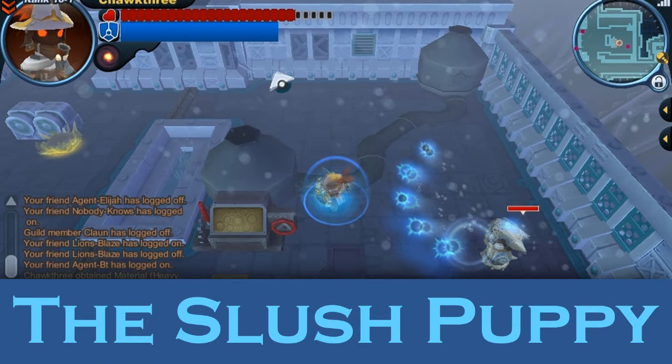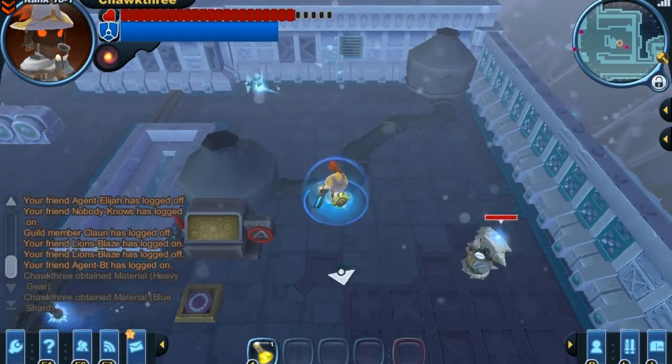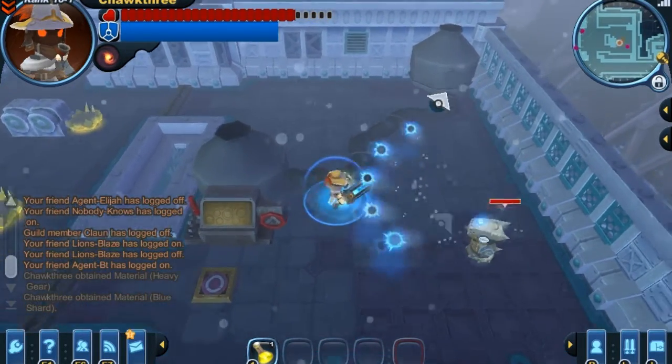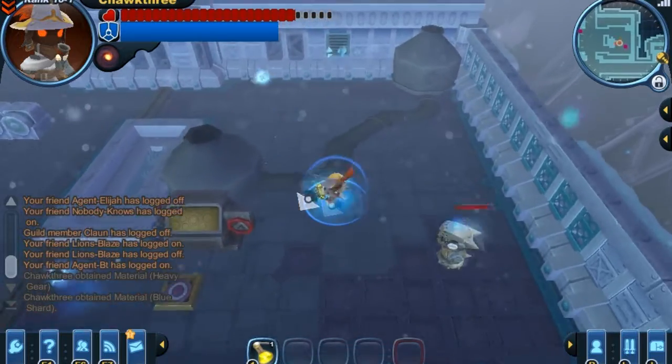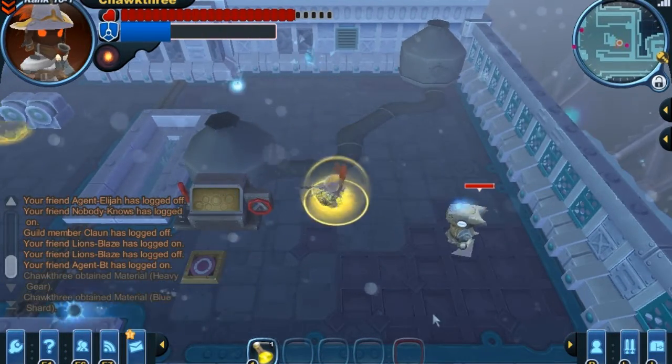Now we're on to the slush puppy, and as you can see the slush puppy is also firing projectiles but this time they're blue. They deal a split of normal and elemental damage, and they can freeze you if they hit you, which can become extremely annoying when other enemies are around.